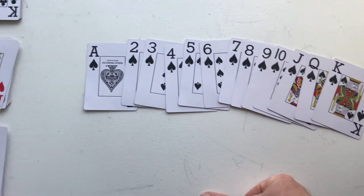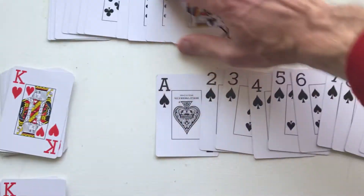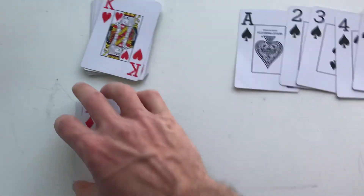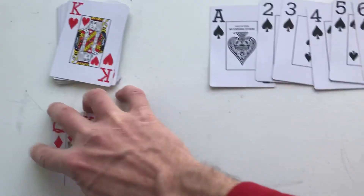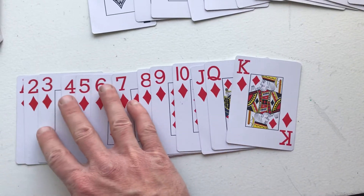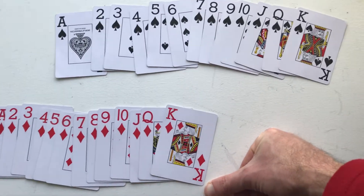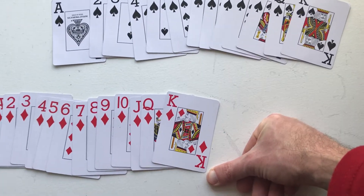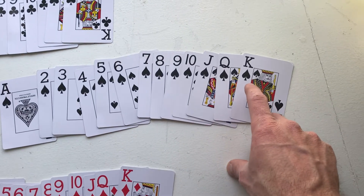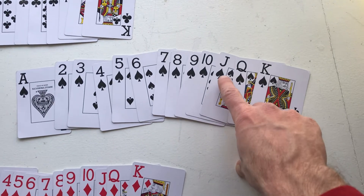Each suit gets the same 13 values assigned to it. So you see there's an ace through king for the clubs and the hearts and also for the diamonds. Each suit gets all the 13 values, and there's only one value of each in each suit. So there's only one king of spades, one queen of spades, one jack of spades in a whole deck.